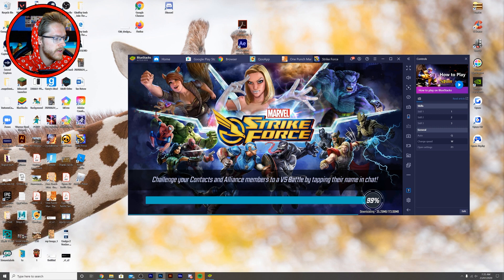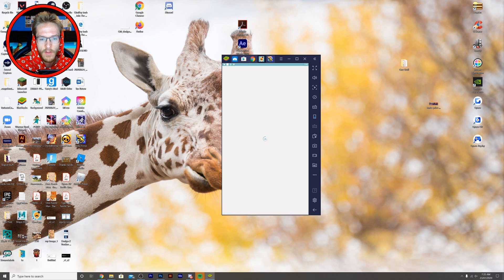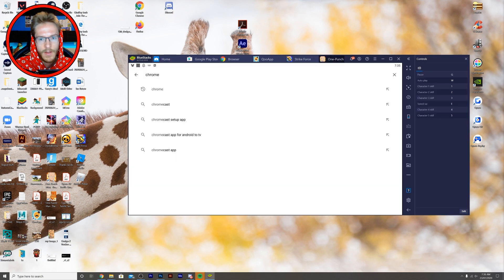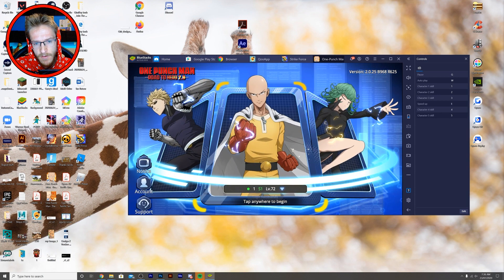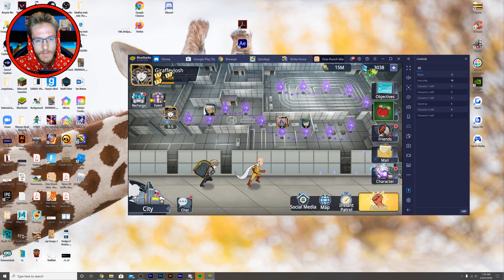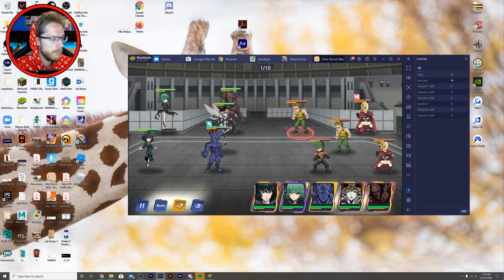Just follow those very simple steps and you'll be able to play One Punch Man. QooApp has a lot of games like One Punch Man — a lot of indie ones. They've got the latest version of Doken Bat on there too. A lot of people have been asking me the difference between Road to Hero and The Strongest. They're made by the same company, but Road to Hero seems to have been made especially for the UK or EU market, whereas China has a huge market for The Strongest.